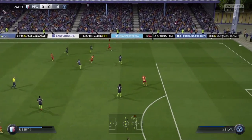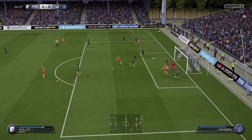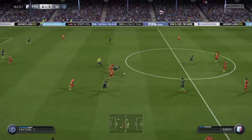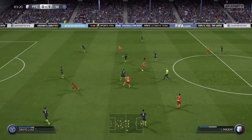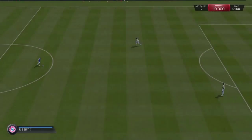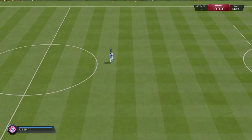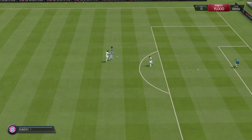Here we have Ribery again does the fake Ribona — the guy runs completely by him thinking Ribery's just going to keep running — whips the ball in, messes up the header, but there you go. And here's another good run from Maxim using that turn thing that I really need to learn the name of.